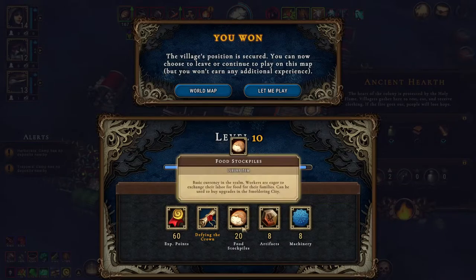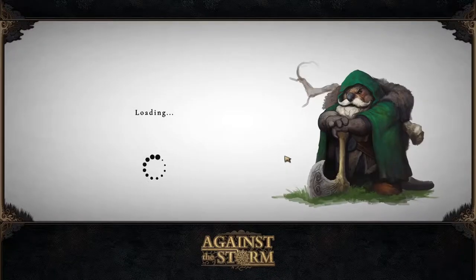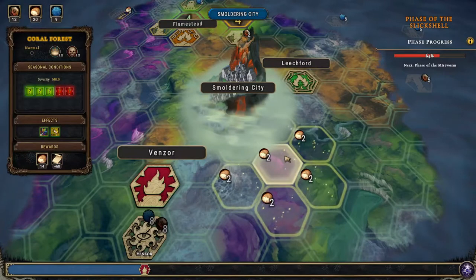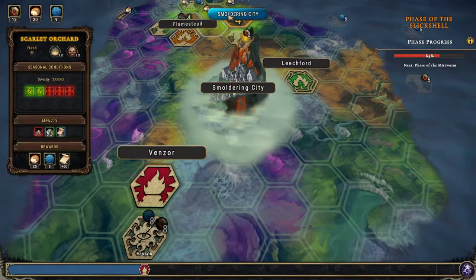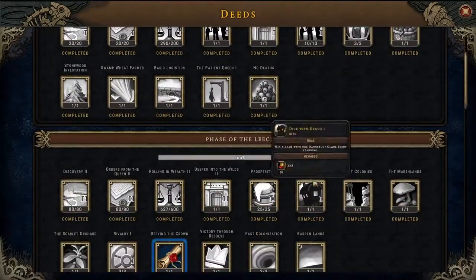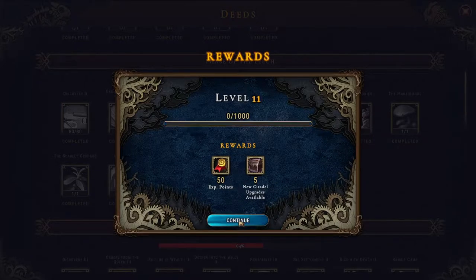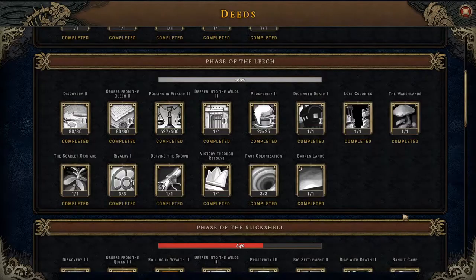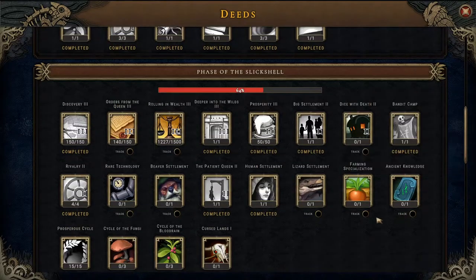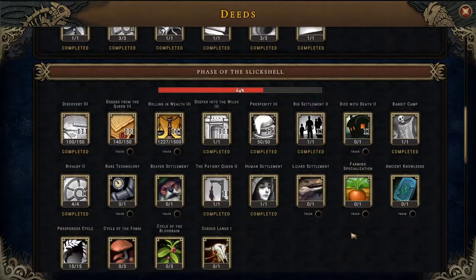Eight artifacts, eight machinery, 20 food — we don't have any, we can't get any new stuff done, or any new buildings or upgrades. But we can get this done, and that takes us up to the next level — level 11. That's the first two phases completely done.